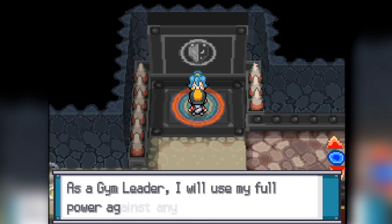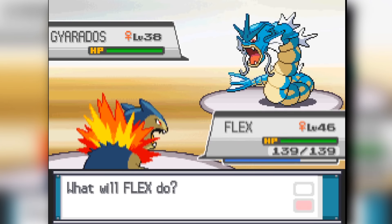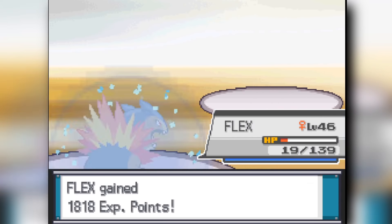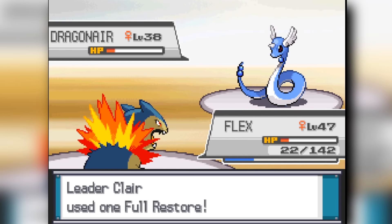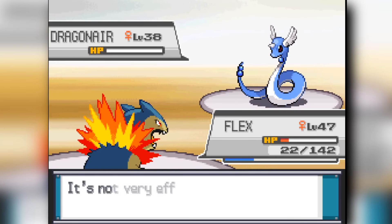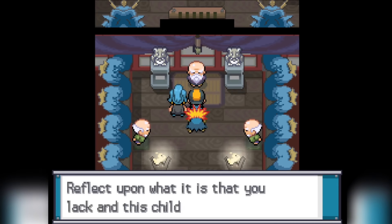Clair starts the gym fight — Gyarados versus my Furret, and Furret gets knocked down pretty easily. I beat down her Gyarados, then Kingdra comes out. I survive one Hydro Pump but knock it out with Headbutt. Then she sends out her Dragonair — I Headbutt it, flinch it, and then Fire Blast it to finish. Fire Blast and Flamethrower knocks it out, and that's the end of Clair. We go into the Dragon's Den, clear through that, get our Gym Badge, and then head into Victory Road.